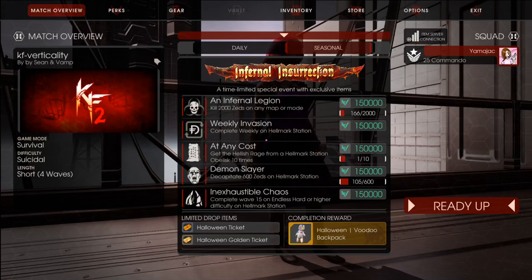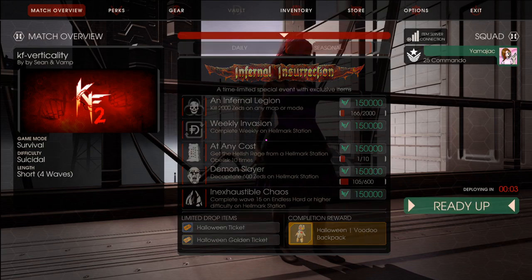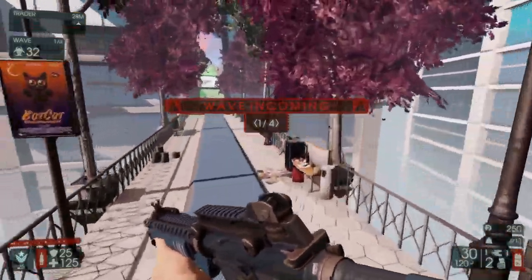Welcome back, this is Yamicheck, and today we've got Commando Verticality Suicidal. I know it's the Infernal Insurrection stuff and we should do Hellmark Station, but I want to do the minigun. I tried it and it wasn't very good unless you had a single stance you could defend, so that's what we're going to do here.